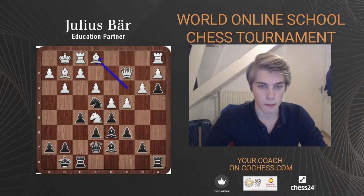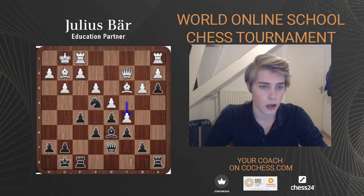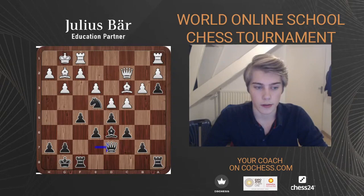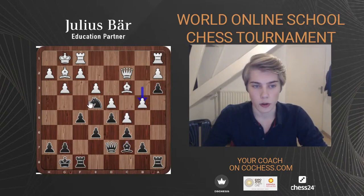I think Anand makes a strategic mistake by taking the bishop — for two reasons. One is that White doesn't really want to exchange too many minor pieces. The other is that he exchanges his nice knight on e5 for this bishop, which wasn't too great — it was about to go to e8 and h5 to become active. A much better move is Bb1 back, keeping the dark-squared bishop and not allowing it to be traded for a knight. Nxd7 happened, Qxd7, and now Anand went for c5.